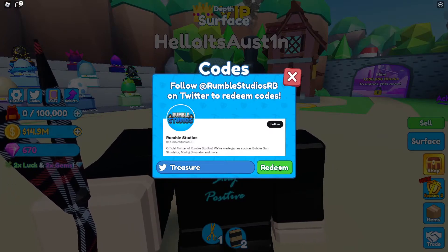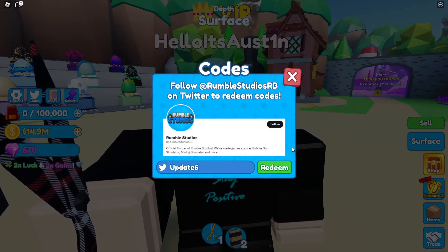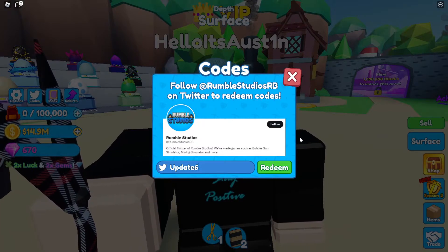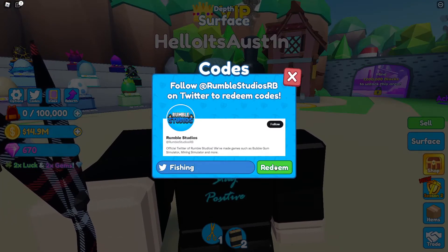Next we got 'treasure', which gives you 30 minutes of the normal lucky boost — which is still good. Even if you're not getting the super lucky boost, the normal one is still super cool and really helpful. Then we got 'update6' — it says already redeemed.